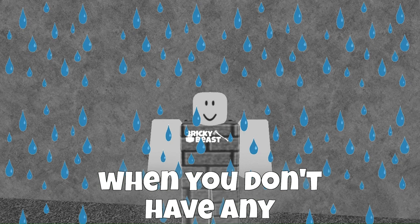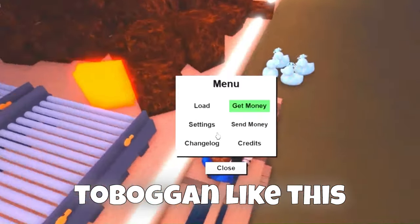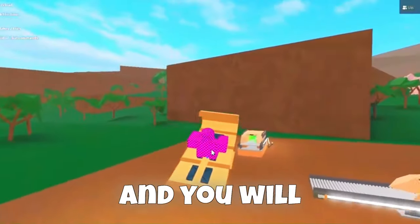But if you want to fly when you don't have any friends, then place a land sign inside of a toboggan like this, reload your slot, and you will be able to fly.